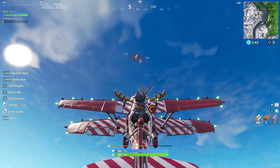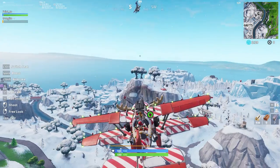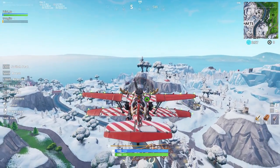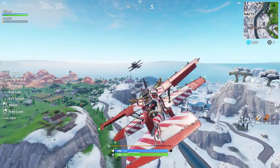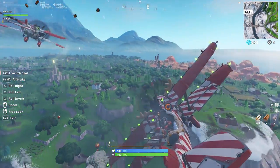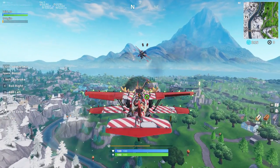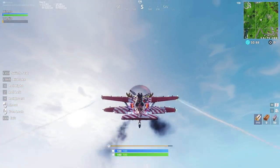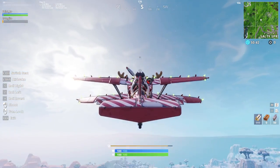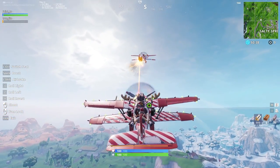Dogfights — aka plane fights — are the first real showing of aerial combat we've seen in Fortnite, and they are a ton of fun. The air brake is a huge part of controlling your movement and repositioning mid-air. You can use the air brake to essentially stall your plane in the sky, allowing you to track the enemy or take a different angle to the fight. If a plane is right on your tail, you can use the air brake to slow down and trick them into passing you, giving you the advantageous position. It is one of the best tools in your kit, so make sure you play around with it.